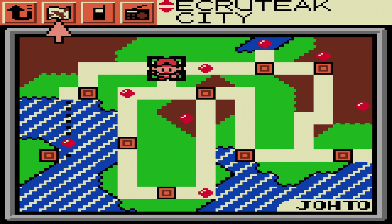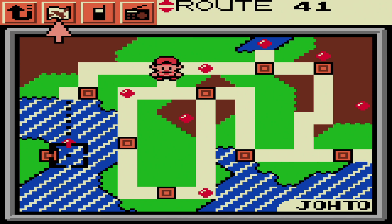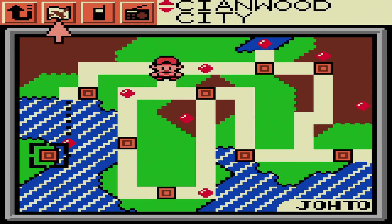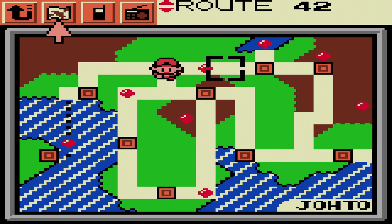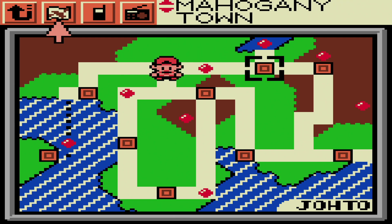Eventually leading back towards the route between Cherrygrove City and New Bark Town, as you can see — Route 46, the place we've already been to. Let's go take a look at what we need to actually accomplish today, and tomorrow probably. First up, Route 42, as you can see. There's actually a mini dungeon in there — Mount Mortar. But we are mostly interested in the next town, Mahogany Town.